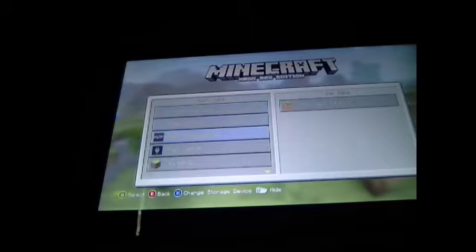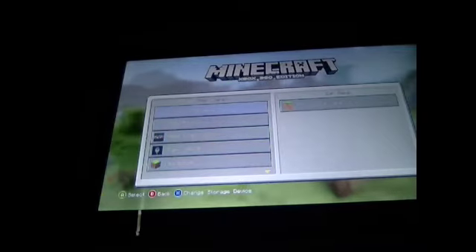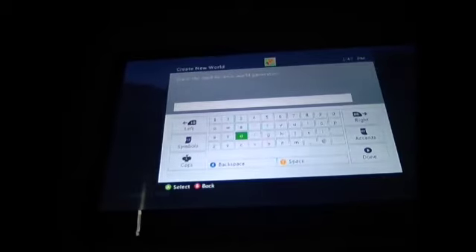Right now we're going to create a new world and put in a seed name. This is for a jungle temple because they're really rare. So just put C-A-R, all lowercase, push done. Make it any world name you want. Put the seed for generating as 'car', and put it for survival or creative. I'm just going to go on creative so I can show you guys this.